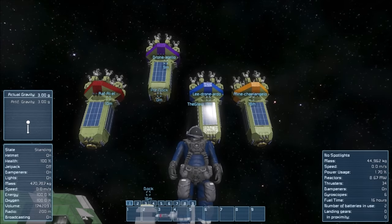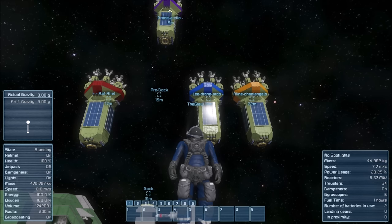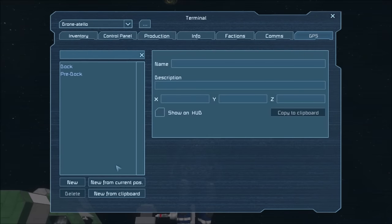Our next waypoint will be the station arrive waypoint. Just like dock and pre-dock, this waypoint is in line with the connector block on your station. After setting your pre-dock waypoint, travel another 30 or 40 meters away from your station, while keeping alignment with the pre-dock and dock waypoints. Create another waypoint from your current position and name this waypoint 'arrive'.